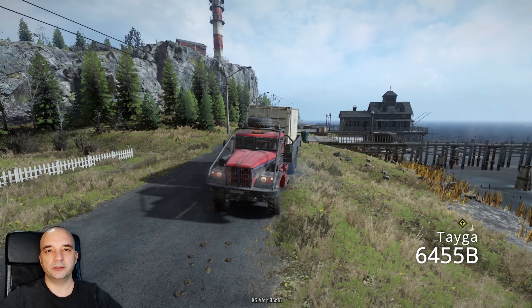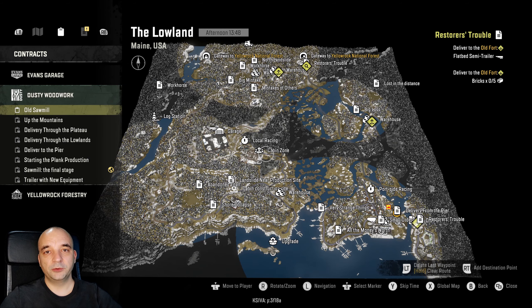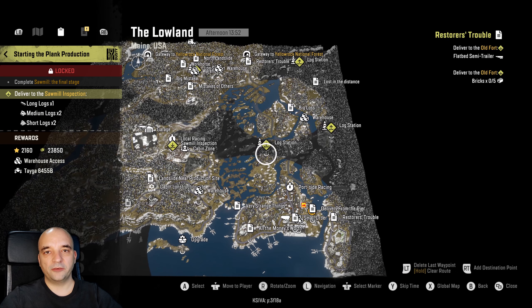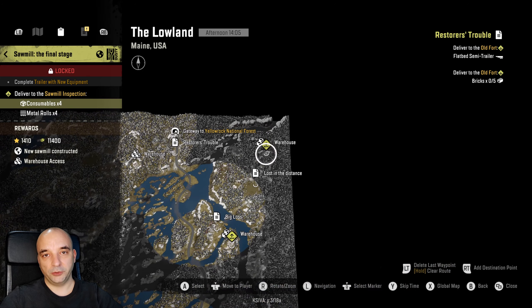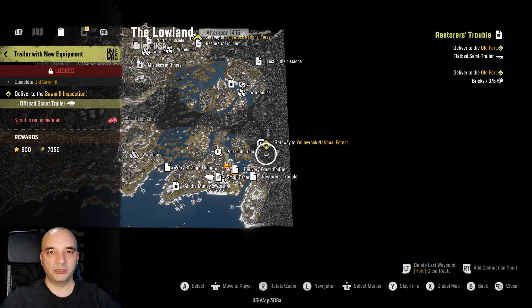Now let's move on to the second truck. The second truck you can get in this new DLC is the Tega 6455B, and to get it you need to do a couple of missions. The main mission to unlock the truck is called starting the plank production, but it's locked, which means you need to complete a different mission first — sawmill the final stage. However, that one is also locked and requires you to complete the mission trailer with new equipment, but that one is also locked, and to access it you need to complete the old sawmill mission first.